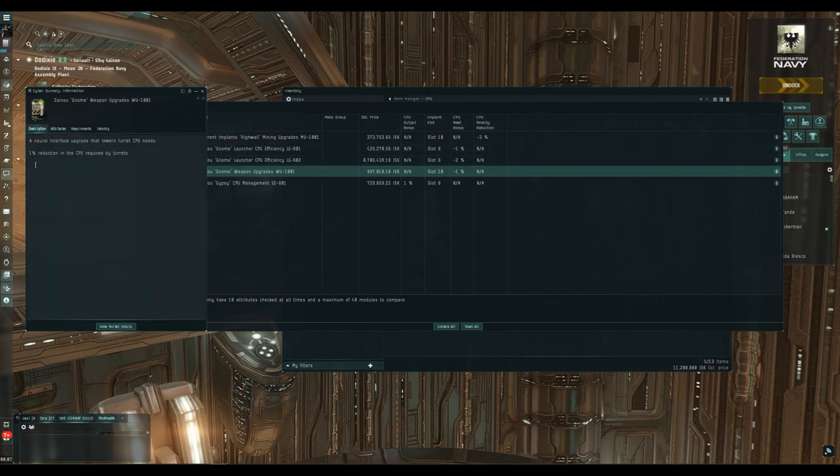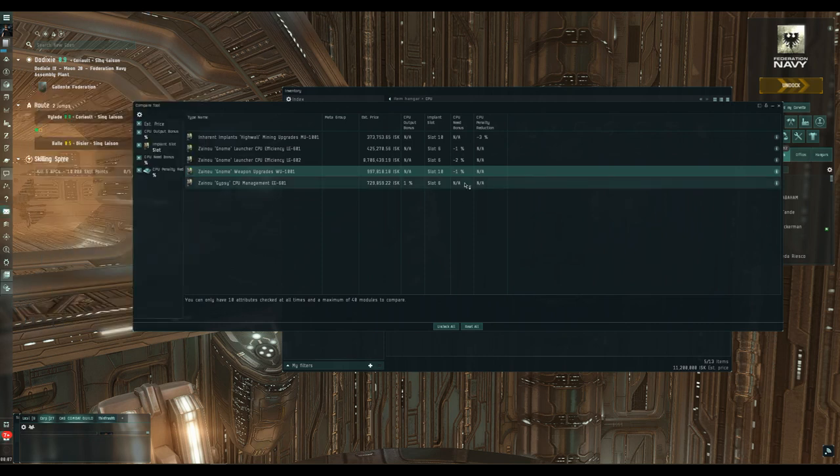We've also got the weapon upgrades implant — very similar to the missile launcher one. This particular version gives a 1% reduction in the CPU requirement of your turrets. Whether you're better off with a 1% increase to your ship's CPU output or a 1% decrease in the CPU requirement of your missile launchers is quite situational. I'd usually go with the CPU management implant since it applies to whatever ship you're flying regardless of weapon system.